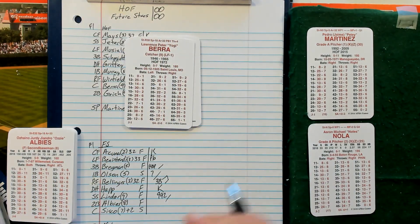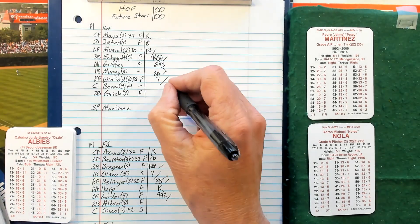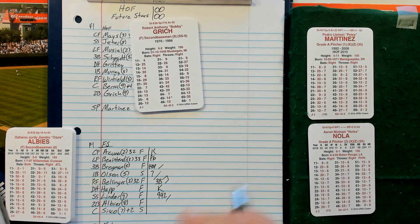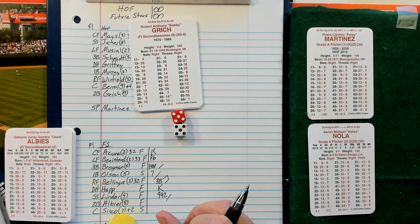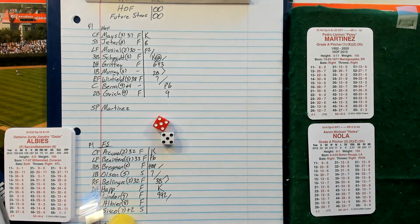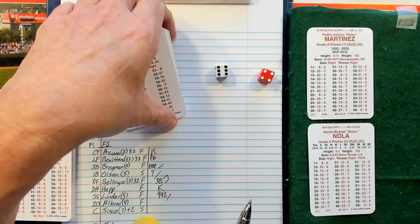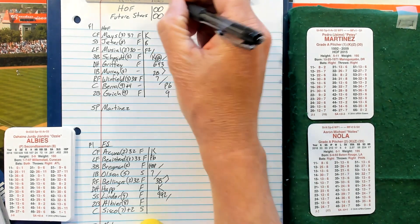Top of the third: Yogi Berra, 56, 34, pops out to short. One out, Bobby Grich — 55 is an 8, versus right-handers he's a minus 2, making him a 19 — fly to right field. Two away, top of the order: Willie Mays, 46, is a 29 — that is a strikeout. Aaron Nola has that X there, so he gets Mays again.